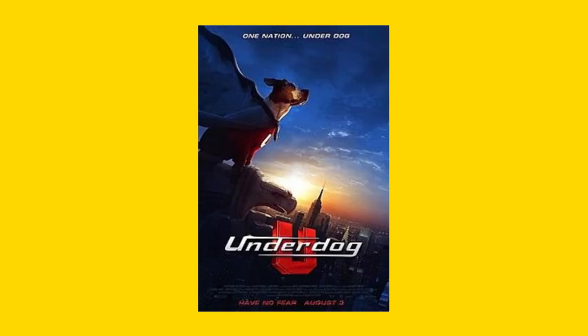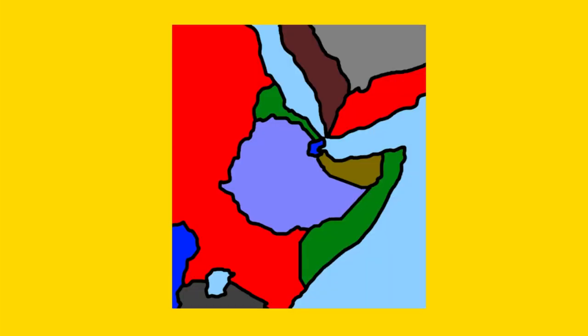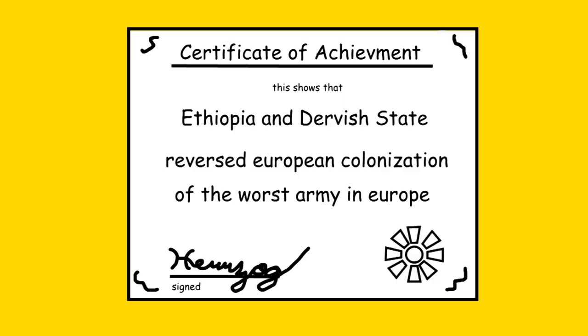This caused a classic underdog story, with Ethiopia and the Dervish State taking Italy's eastern African colonies, reversing European colonization for the first time. Under the auspices of the Herzog Foundation, I'm giving Ethiopia and the Dervish States the esteemed award of 'You Defeated the Worst Army in Europe.' Congrats.